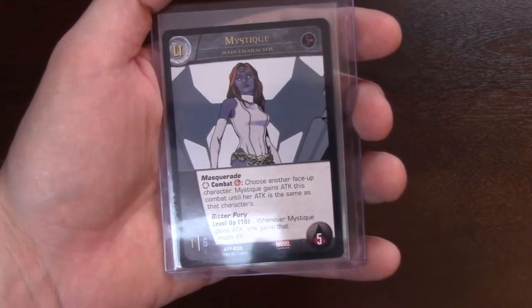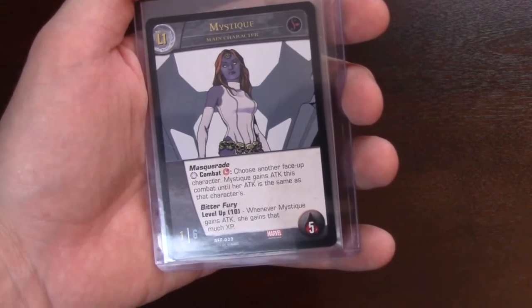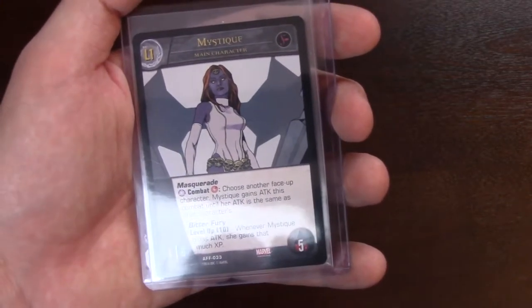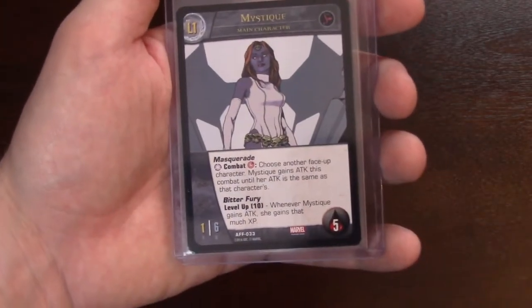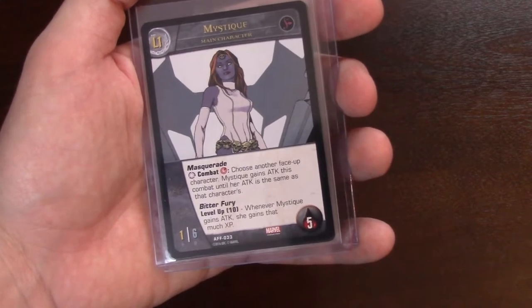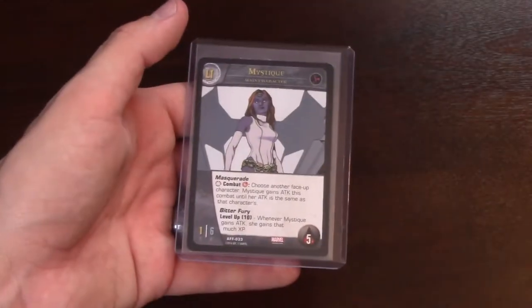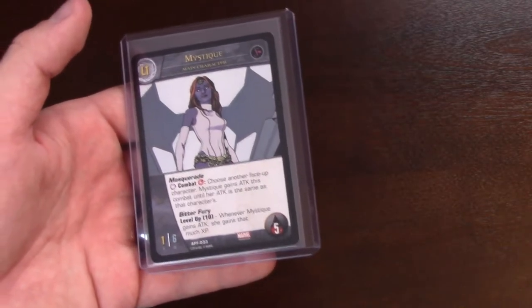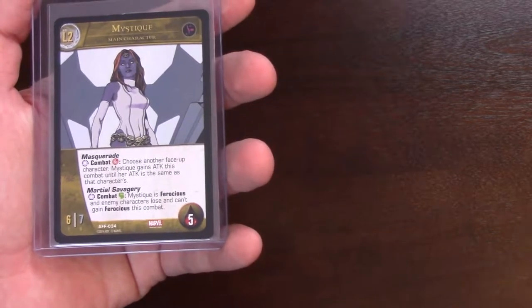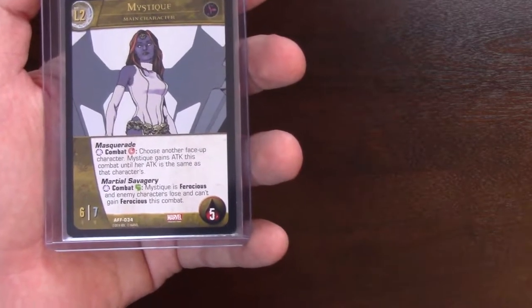This is Mystique. Her Masquerade ability costs a power energy: choose another face-up character — Mystique gains attack equal to that character's attack for the combat. Notice it says face-up, so if you have like the 7-6 Loki on the other side, boom, you can gain that because she's a 1-6. Her Bitter Fury: whenever Mystique gains attack, she gains that much XP. The way to level her is to wait for those big drops where you can do it in two swings, or if you're playing Guardians of the Galaxy and get the 13-13 character out, you can do it in one swing. When she levels up she becomes a 6-7 with Martial Savagery — Mystique is Ferocious, which is essentially first strike.